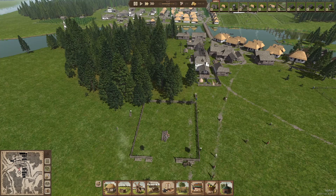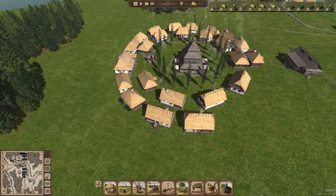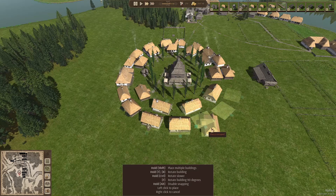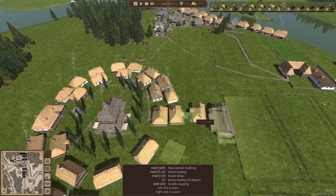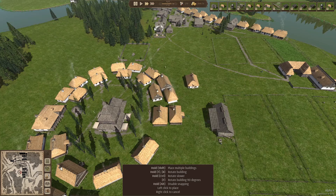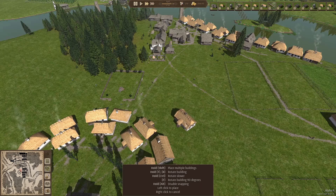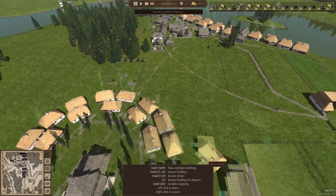We still have a shortage of people, so I guess it's time first to make sure that we get some extra housing going. Here we have our little square — it's not really a square, but a circular part of town. Let's add some houses to it to make sure that we have plenty of houses. We'll keep a little bit of distance here so that some sort of street forms, and of course we'll have to rotate them a bit to keep the round shape.